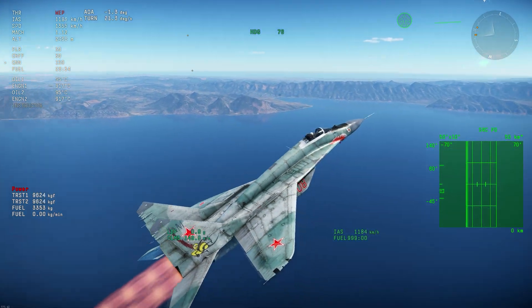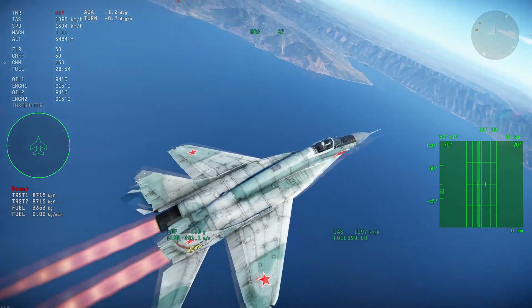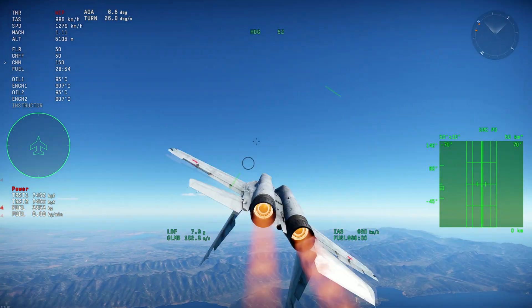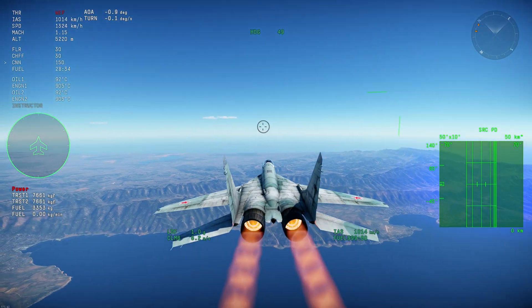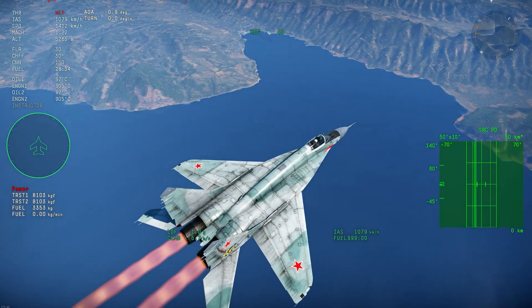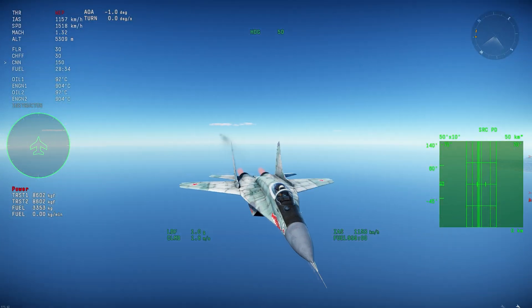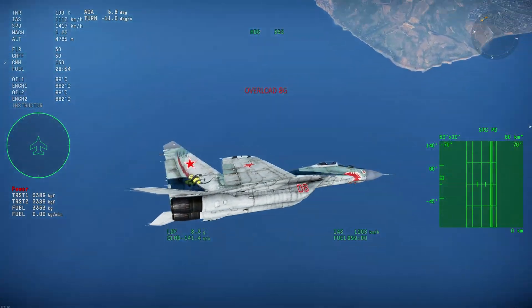Power changes with air temperature because of air density, and it changes with altitude as well. Even though compressors in jet engines help compensate for the lower density air at high altitude — much more than an uncompressed piston engine — altitude still affects how much air the engine can ingest. So there are so many variables that you simply cannot represent them accurately in the hangar.